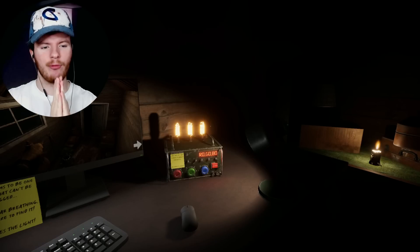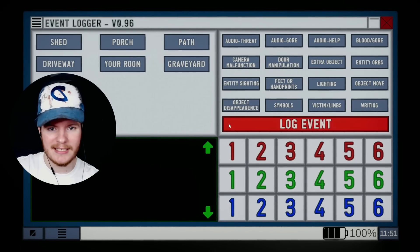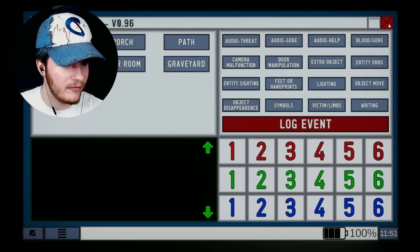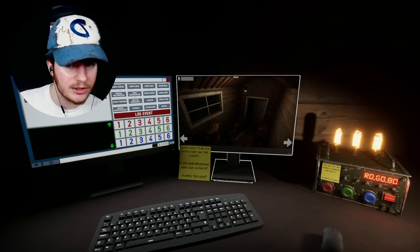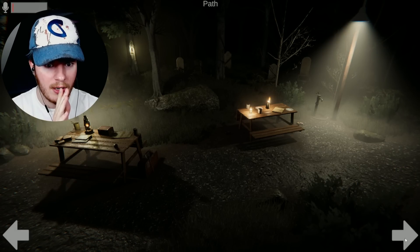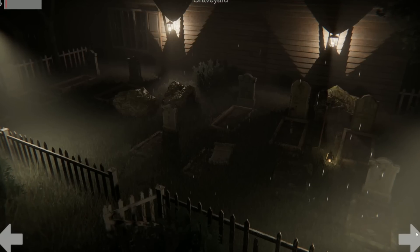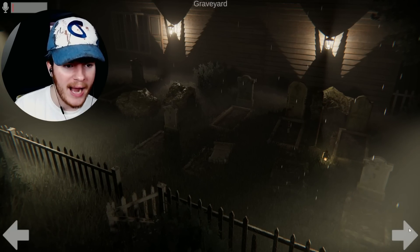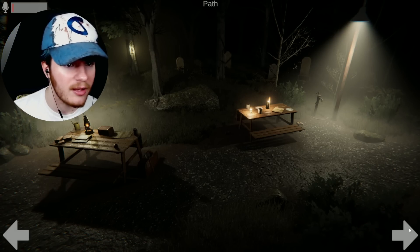I'm excited - oh no. Okay, so this is the event logger. We got the shed, driveway, your room, porch, path, graveyard. Look at all the different anomalies: audio, gore, writing. If you aren't familiar with I'm on Observation Duty, the rundown is we gotta click through the house and look at different cameras in different rooms to find little things that change. We got the driveway with the car's headlights on, a graveyard in the back, shed door open a little bit, porch, path.